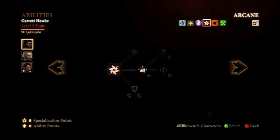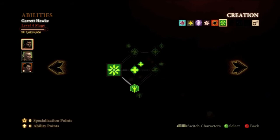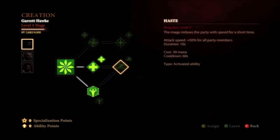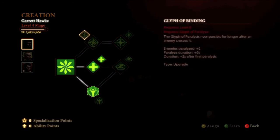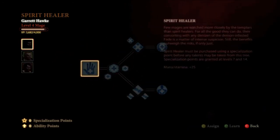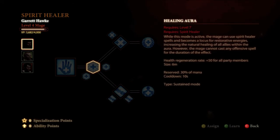Now we're going to go back to Arcane and upgrade Mind Blast to Stunning Blast, which just increases the physical force — how much your enemies are blown back by the spell — and it has 100% chance to stun in a larger area. That's a huge upgrade for that one spell. At level seven, you get your first specialization, and since this is a Spirit Healer Creation Mage, we're going to put our point into Spirit Healer, which just outright increases your mana by 25. And we're going to get Healing Aura at level seven, which is a sustained mode.